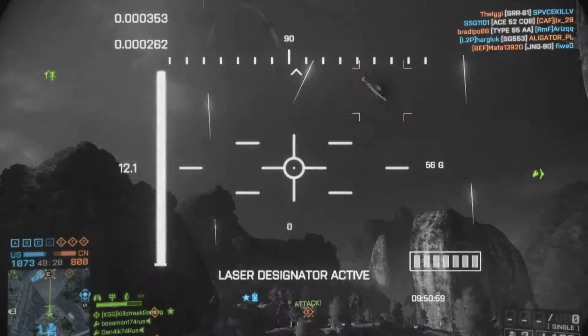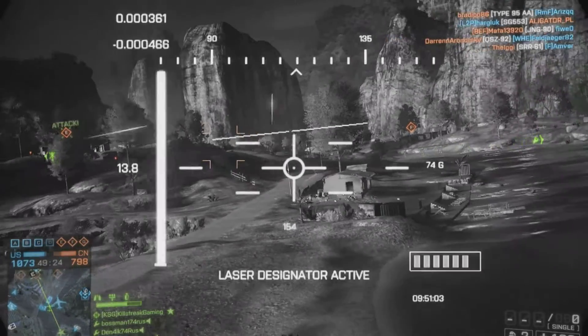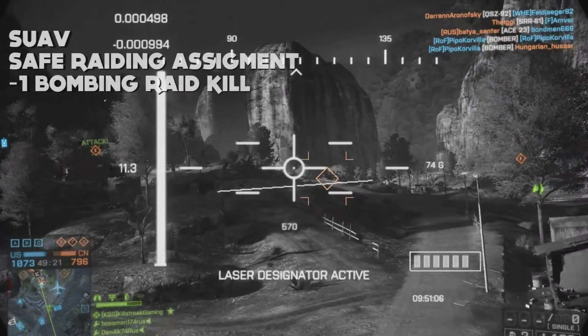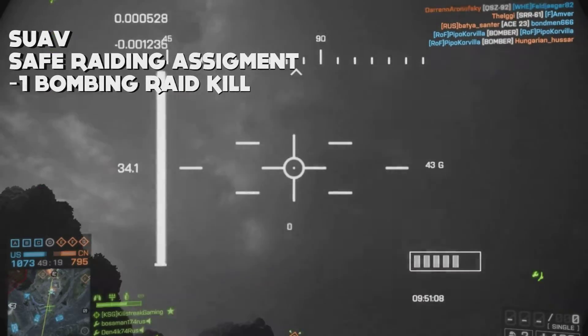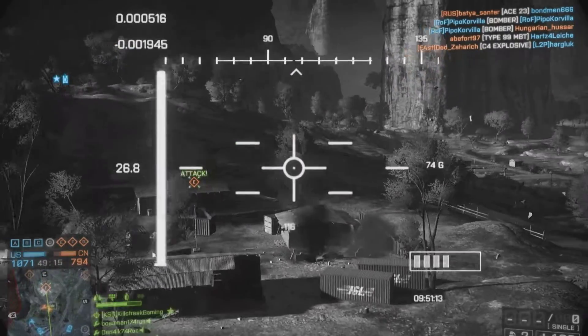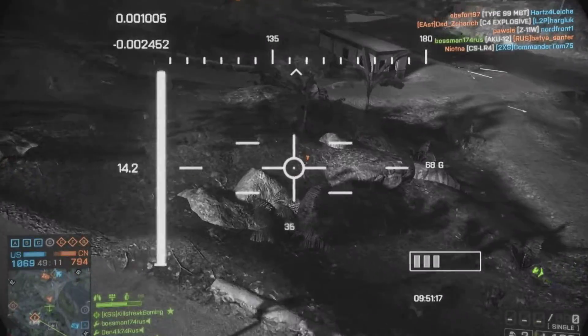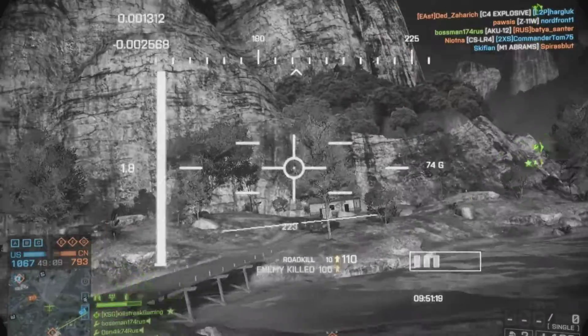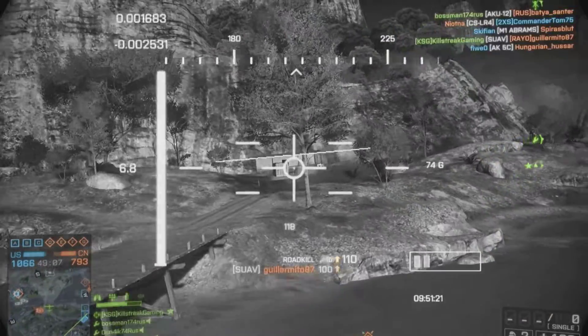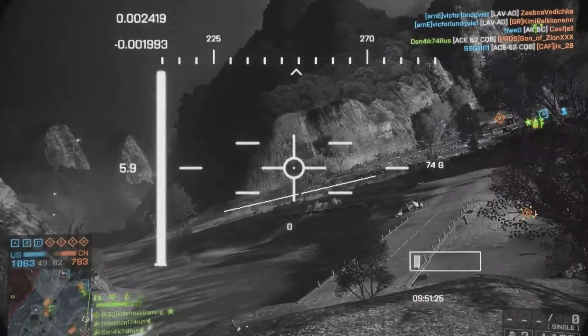The SU-AV is a small unmanned aerial vehicle used by the recon class only, and it's unlocked by the easy assignment called Safe Raiding — all you have to do is get one kill while using the bombing raid. It's like a small airplane you can guide toward your enemies for easy kills, and you can also aim at enemy vehicles to laser-designate them and help out your team. The maximum flight time is 60 seconds, and reload time goes fast if you have an ammo box nearby.